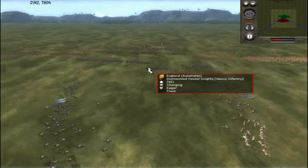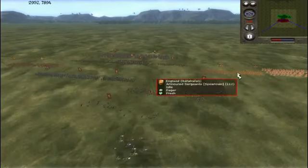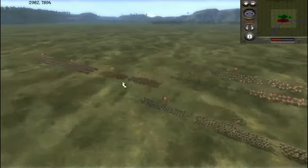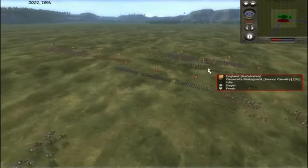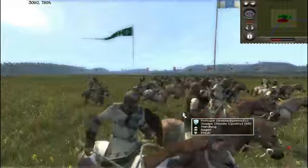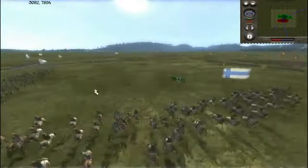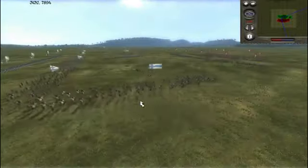He has brought five Dismounted Feudal Knights. He's the English, obviously. He's got two Armored Sergeants on his flank, two Armored Sergeants over here, two Feudal Knights, two Feudal Knights over here, two units of Hobilars, and four units of Sherwood Archers and his General's Bodyguard. So his units are very similar to mine — he's got a very similar army composition. You can see I'm going to screen my Jinetes across here to absorb some arrow fire, because I know that his Sherwood Archers will tear me to shreds.